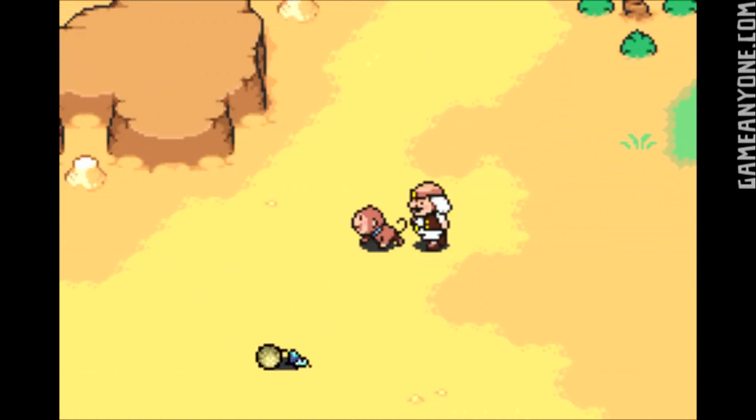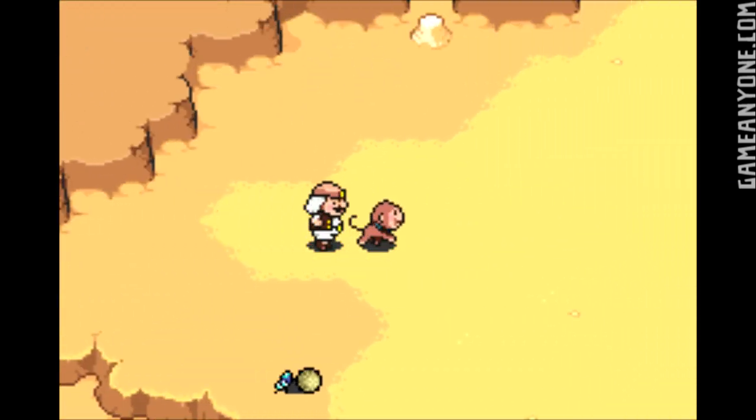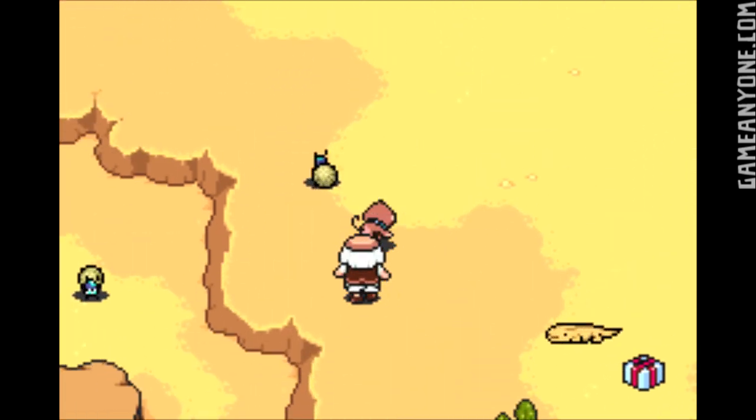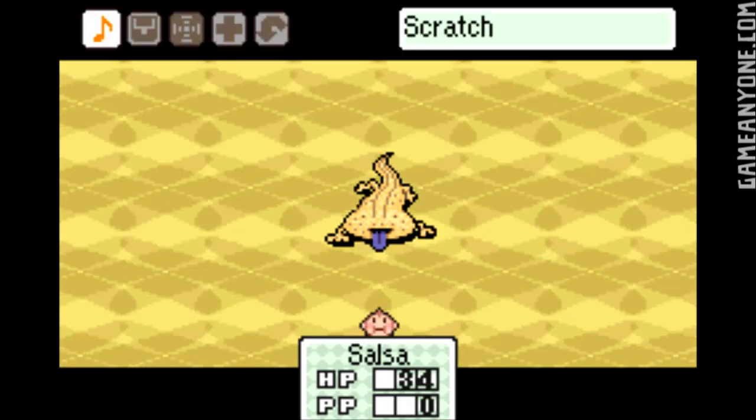Basically, we can go around and we can train up Salsa if we want. It might be a good idea to at least fight some of these things to get a few levels here and there. It doesn't really matter if you train them up a whole lot. Let's go ahead and take this thing on. This is a different enemy — this is the Sand Lizard.